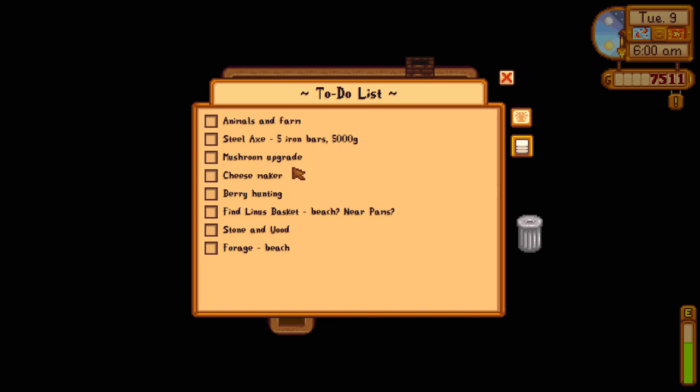I've got mushroom upgrade here, which just means check the mushroom cave. We want to build another cheese maker because we've got two cows now. We're going to go berry hunting — I know from last spring the berries only lasted like three to five days, so I want to make the most of it. Also keep looking around — we want to find Linus's basket. I reckon it's near the beach or near Pam's area.